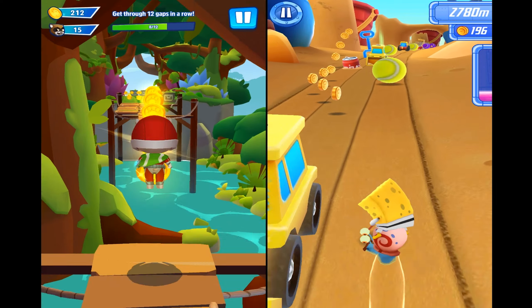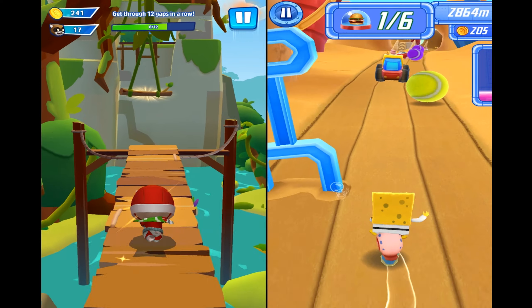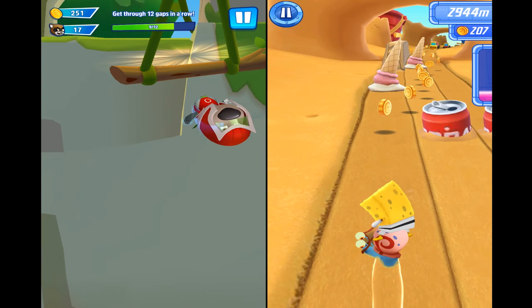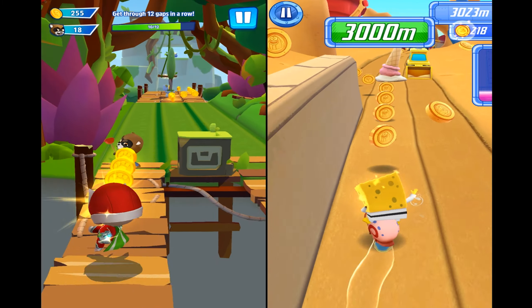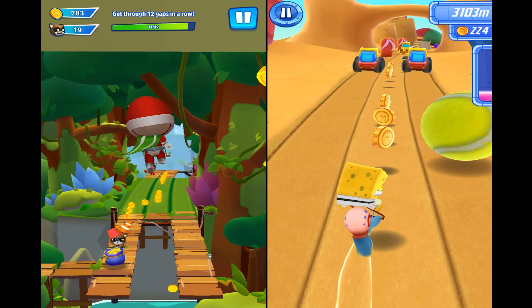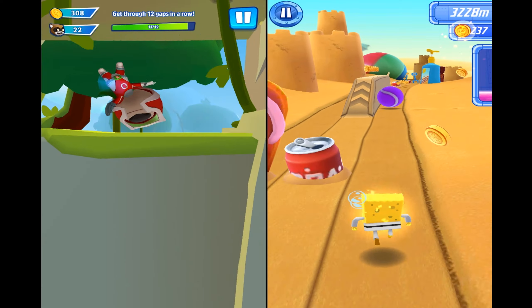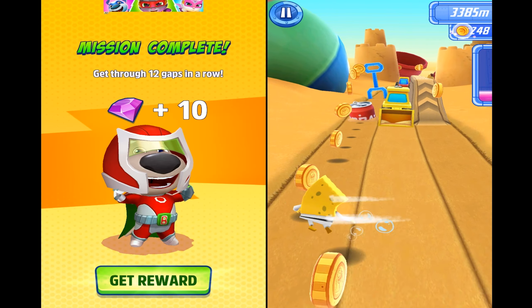On the left side in Talking Tom Hero Dash, our Ben is trying to get through 12 gaps in a row. This is the jungle location, and on the upper left corner you can also see the amount of coins we collected — 273 coins, and we defeated 21 evil raccoons. The mission is completed, so now we will switch it and get back very soon.